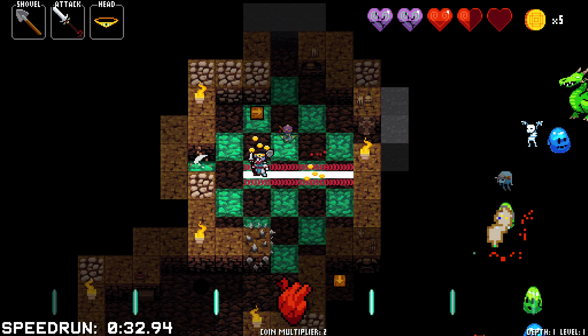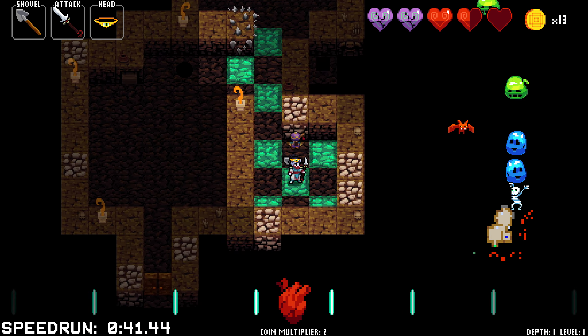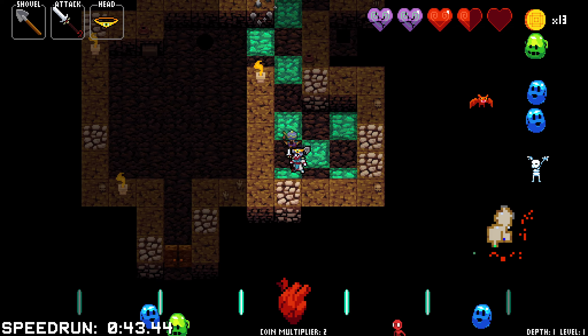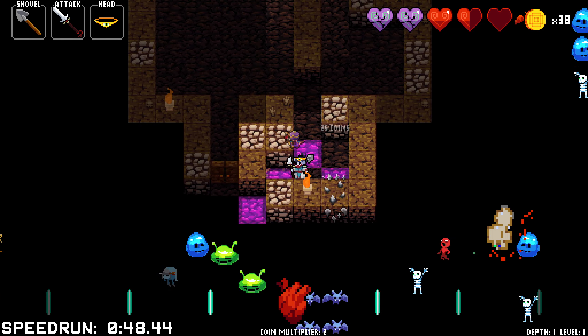Regardless of how much health it has. So we've got two Cursed Hearts there. If we can heal with food past the value of their health, we can make them permanent hearts.